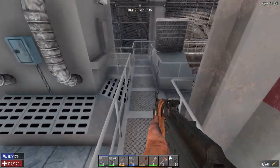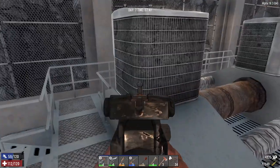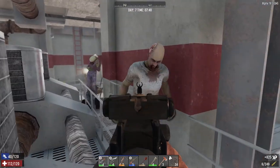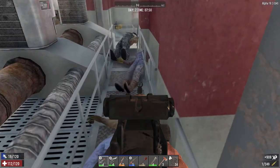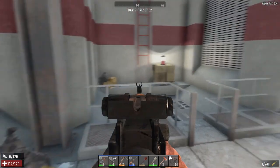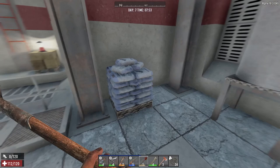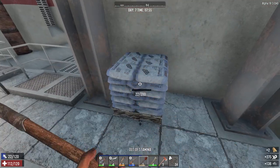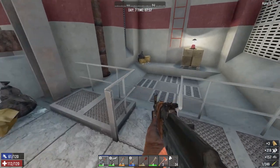I'll get up here. There you are. All right, they're down. What else we got? Anyone else around here? No. Take some more cement. Let's go. What's up here?